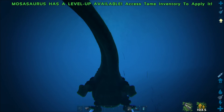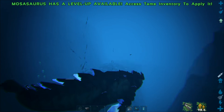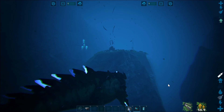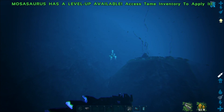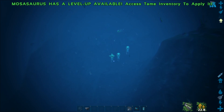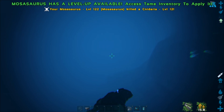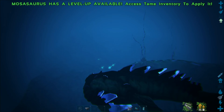Their primary attack is a standard bite. With the tek saddle equipped and charged with element from the mosasaurus's inventory, the melee attack toggles the mosa's head cannons to activate. The primary attack then causes explosive energy projectiles to shoot from the mosa's head. The attack is semi-auto with a maximum fire rate of 2 shots per second. One element gives the saddle 25 shots.